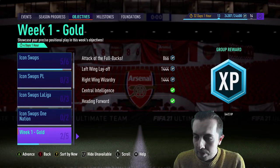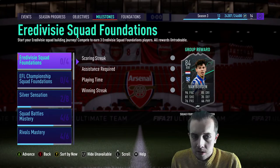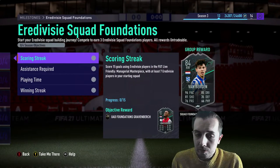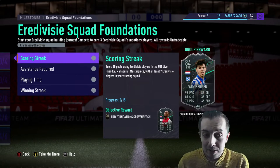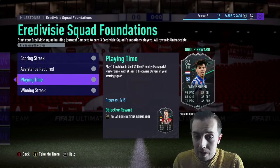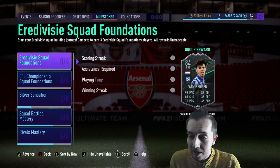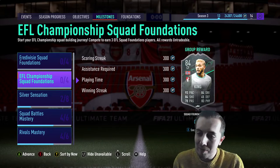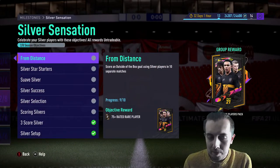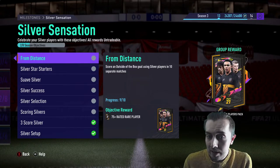We're still trying to do the icon swaps in the background, getting closer and closer to completing those. I will be trying to do this one as well - it could be quite nice for a link to Robben and my right back. But overall I don't care too much. The foot friendlies do help, they give you a bit of an incentive to actually play. I probably won't do this one unless I get really desperate. We're also getting close to almost completing the Silver Sensations one, which is very nice.